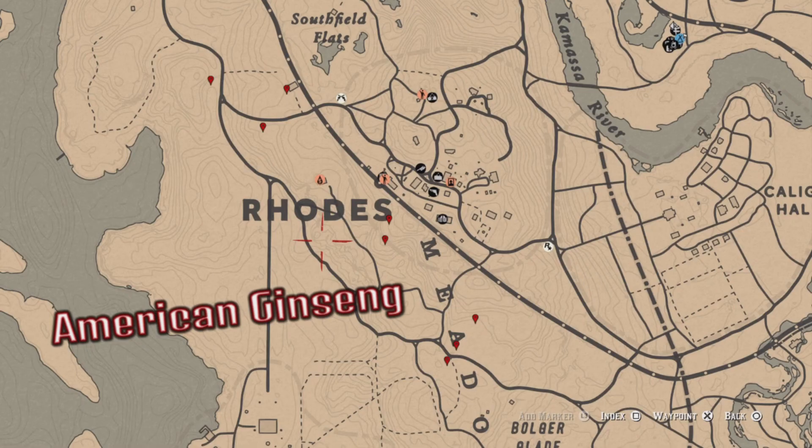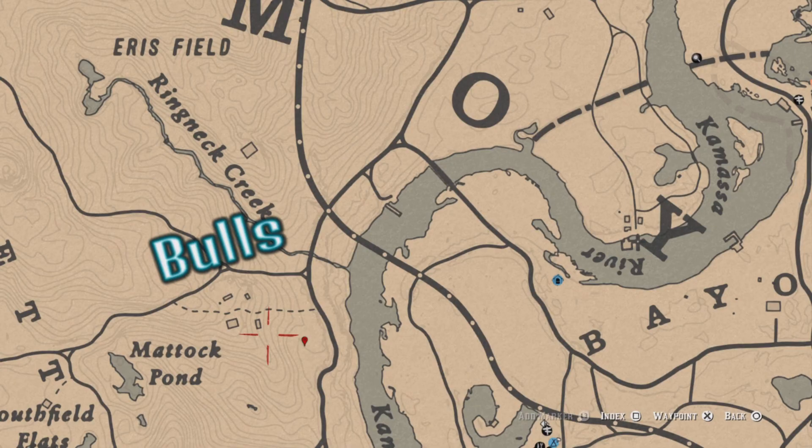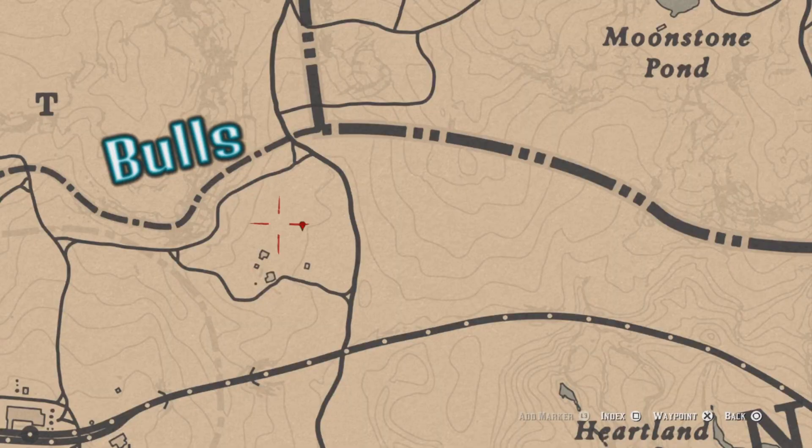Now on to the map to show you some locations for today. I've got several markers around roads and the Boulder Glade area for your American ginseng. This marker here is for a bull location — there's a little pin there where you can find them, and up here by Carmody Dale in this fenced-in area you can also find bulls.